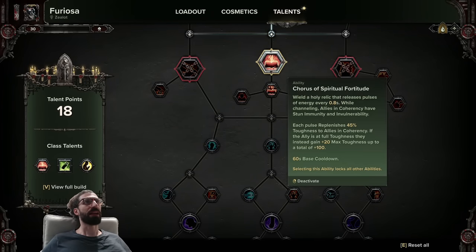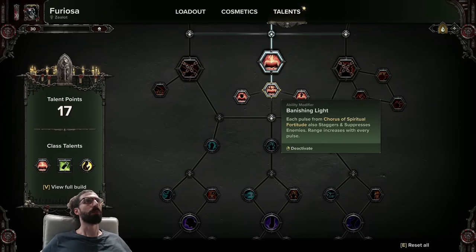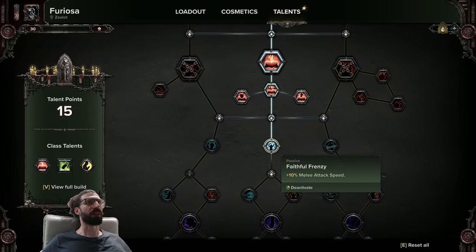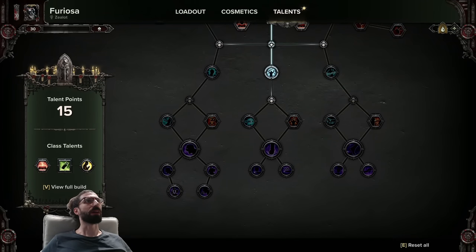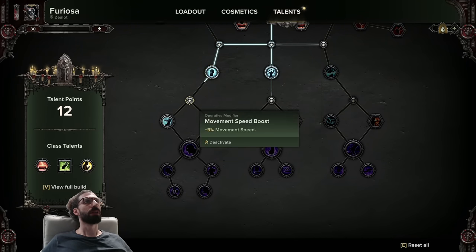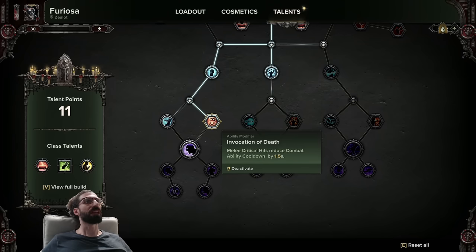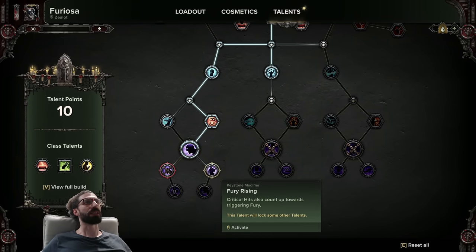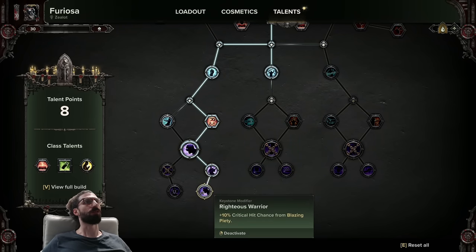Carrying on through the middle to get Chorus of Spiritual Fortitude, Banishing Light, the Toughness Damage Reduction node, and Faithful Frenzy for the 10% melee attack speed, because it's just too good not to take. And finally we'll be grabbing our Keystone, which will be Suppression, Punishment, Movement Speed, Invocation of Death, and then the Keystone itself: Blazing Piety, Fury Rising, and Righteous Warrior.